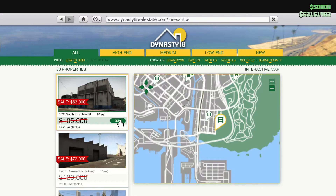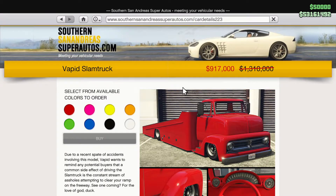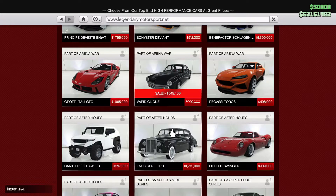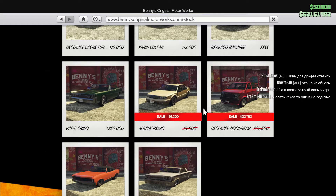Garages are 40% off, so pick one up from Dynasty 8 this week. Under Southern San Andreas Autos there's a Slam Truck, Legendary Motorsport has a Vapid Clique on offer, and if you have Twitch Prime, the Lambatatti Casco is available.